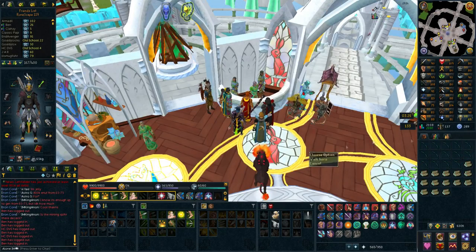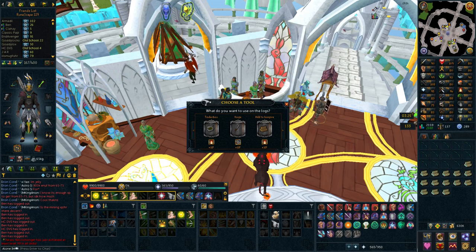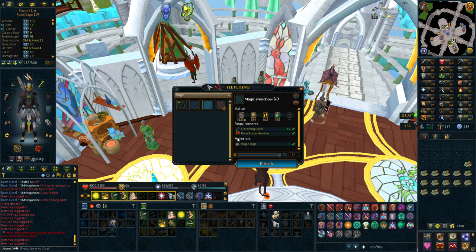As you guys know, I've been grinding for that Quintus Signet for a very long time now, and since I'm being very unlucky and not really getting it, I thought I might as well just fully prepare for the Ascension Crossbow when I do get it. For that, I need 89 Fletching to be able to boost 5 levels with Spicy Stews to make the Dragon Crossbow, which I then combine with — I think it's 6 signets — into the Ascension Crossbow.